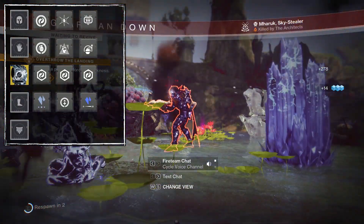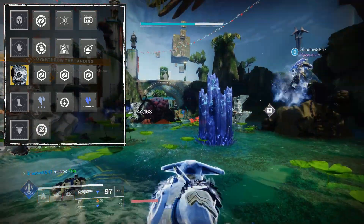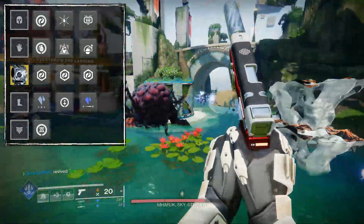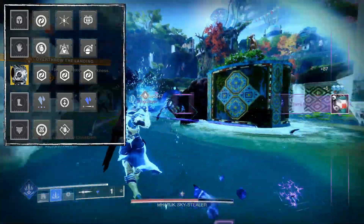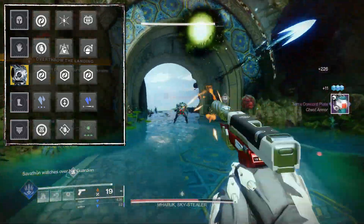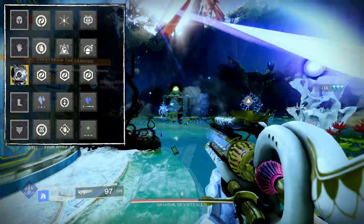On the class item we have the classic four-surge setup: Reaper so whenever we use our class ability — which we use a lot with Hoarfrost-Z — we get an orb of power on the next kill; Bomber to give a little grenade energy whenever we use our class ability; and Time Dilation to increase our surge timer from 10 seconds per armor charge to 15.